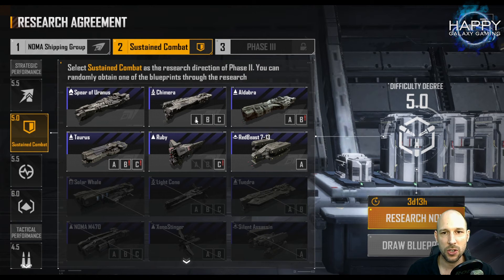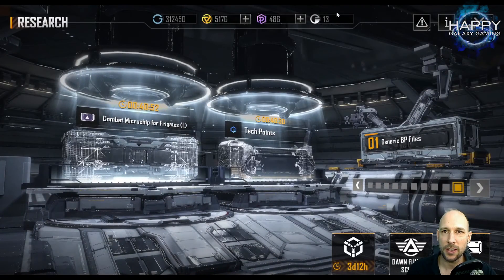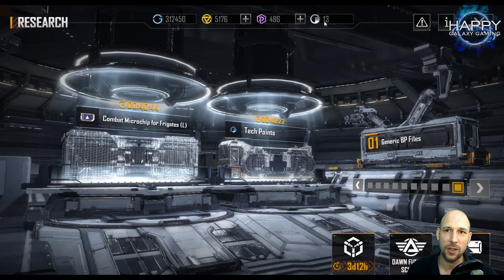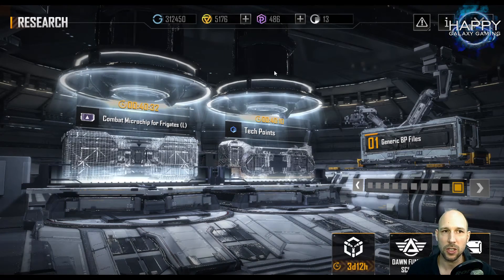Another Chimera - I have the A version already but B and C would be great. I don't have any Aldebra, I do not have a Taurus. I cannot get the Ruby A and B, which is a bit of a problem, but who knows - maybe I'll get one later and already have two versions. The Red Beast I already have. I'll click research now, but I will not directly speed it up because I don't have another 25 research points yet. If I speed it up I don't gain anything, so either I'll wait the three days or as soon as I have 25 research points I'll speed it up again. I'll try to speed it up and get my research points at the end of the season to carry a research over into the next season.